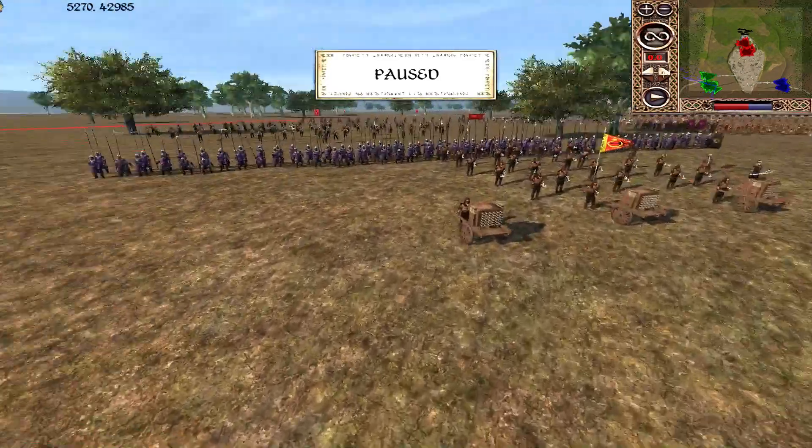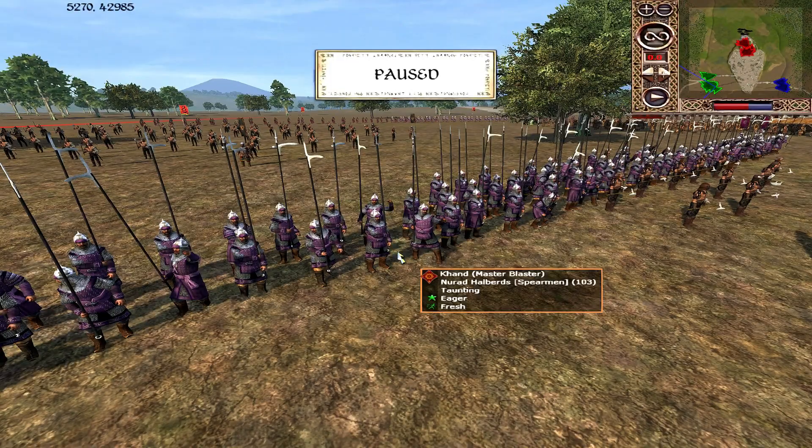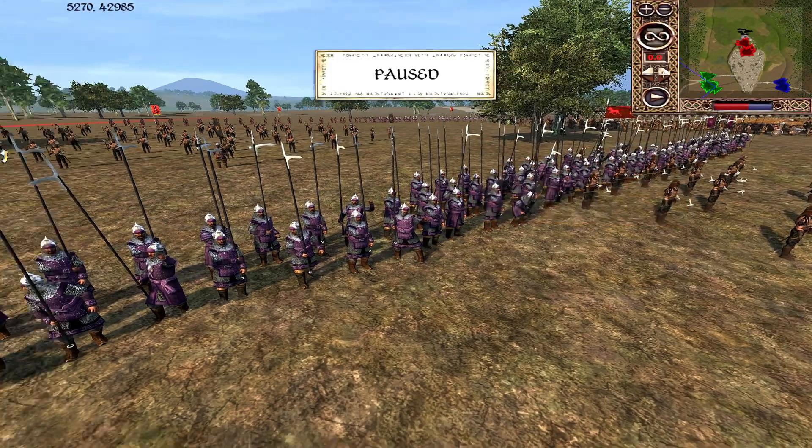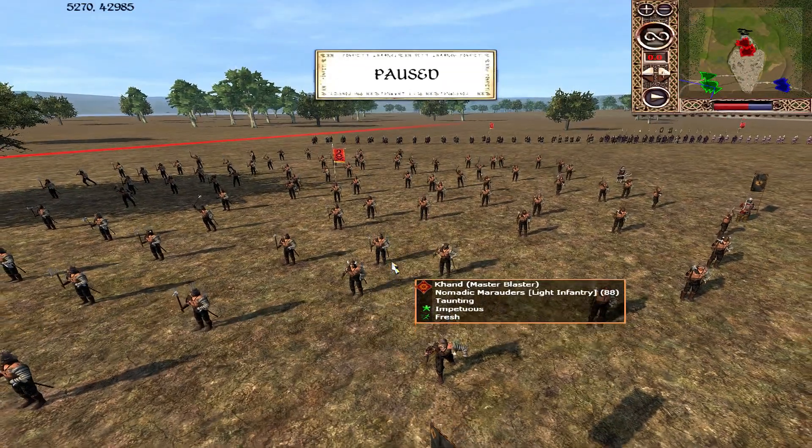Some Nomadic Raiders and Chief Archers on the front line — unsurprising to see them. We also have some Nurad Halberds, so again halberdiers are going to be very useful provided they can stay away from the pikes. Nomadic Marauders with axe throwers as well — going to be very useful.